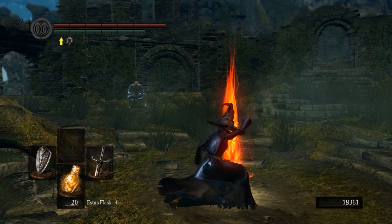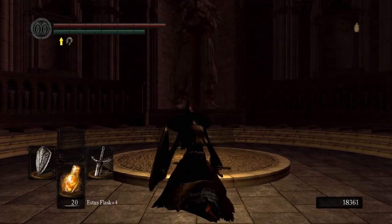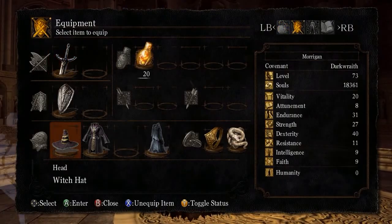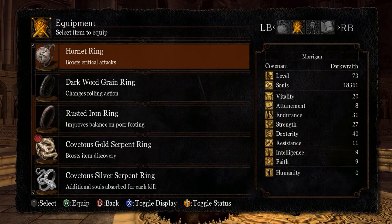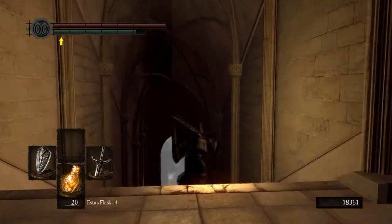In order to access the Painted World, you have to have gone back to the Undead Asylum and picked up the Peculiar Doll, which is in the jail cell where you first started the game. I'd recommend warping to Anor Londo. We can come here and put on the Dark Moon Seance Ring, which you get in the Catacombs.